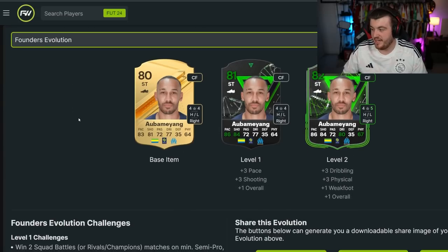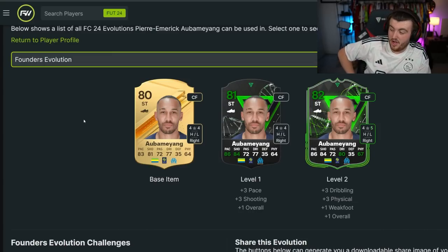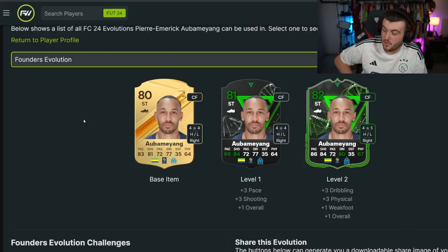One I've kept my eye on is Aubameyang. He got a big downgrade this year down to 80 rated, which is unfortunate, but the 82 rated Evolution card looks pretty nice: 86 pace, 84 shooting, 84 dribbling, and 67 physical with 4-star skills and a 5-star weak foot. The high-low work rates can make him a decent league striker.